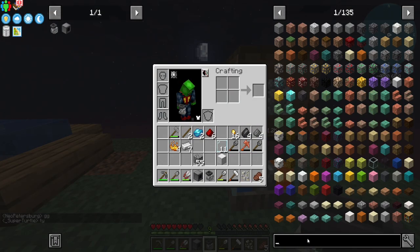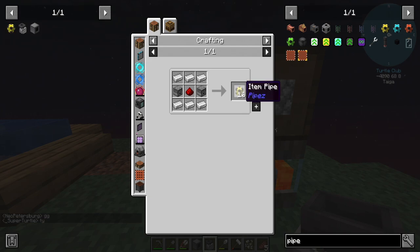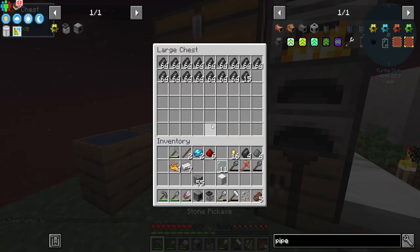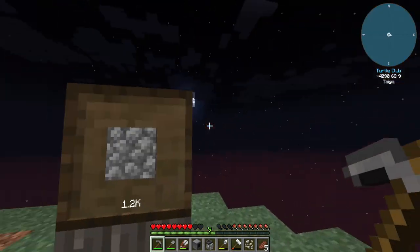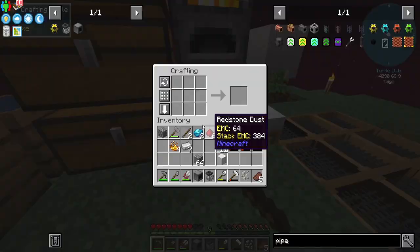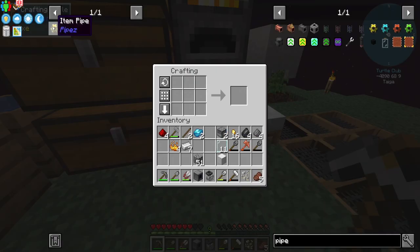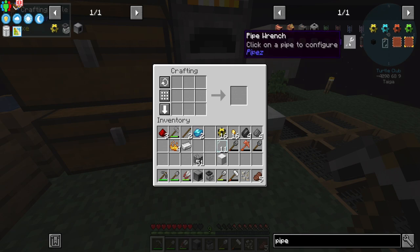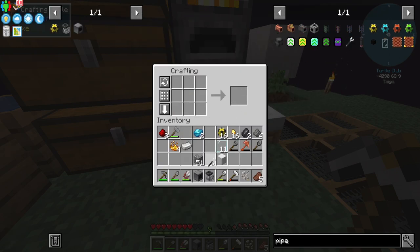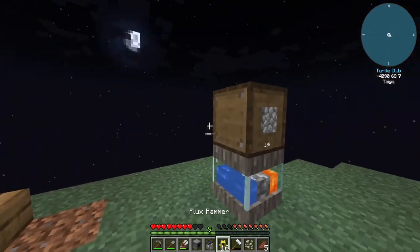We need some pipes. You know, that's not looking too bad. We don't have a lot of redstone, which is okay. We have quite a bit of cobblestone. We make 16 pipes — awesome. We need a pipe wrench, that's super simple to make. This might work really well.